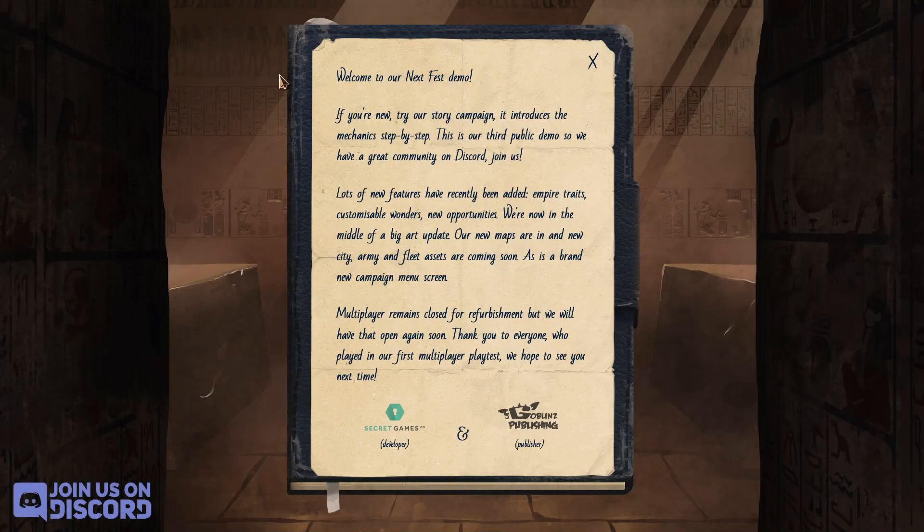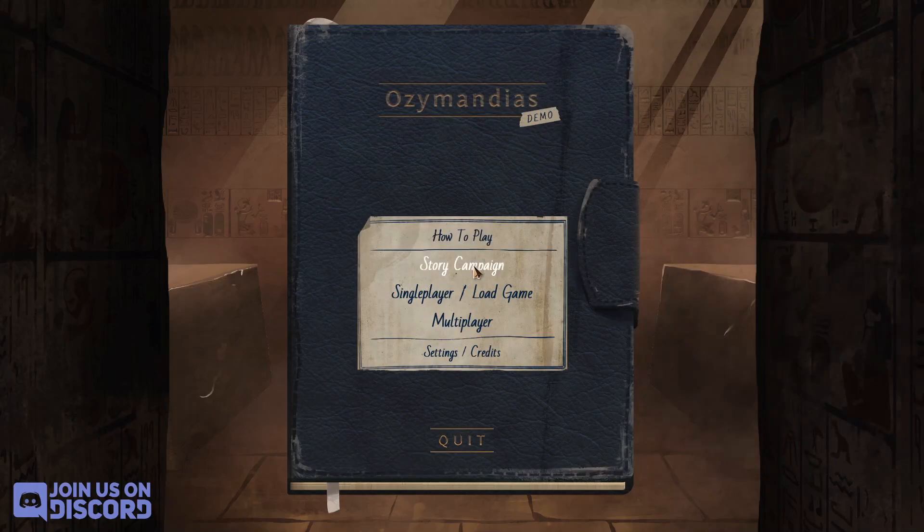Hello ladies and gentlemen, welcome back to Dicky's Videos where no war game remains unplayed. Here we are with something fresh and new: upcoming Ozymandias. I'm sure I'm pronouncing it horribly wrong. Today we are looking at my demo preview part of my channel. Remember to click the like and subscribe button, but always check the link below to the store. This is a build-an-empire-in-a-single-setting strategy — a streamlined 4X game from Secret Games Company and Goblin Publishing.